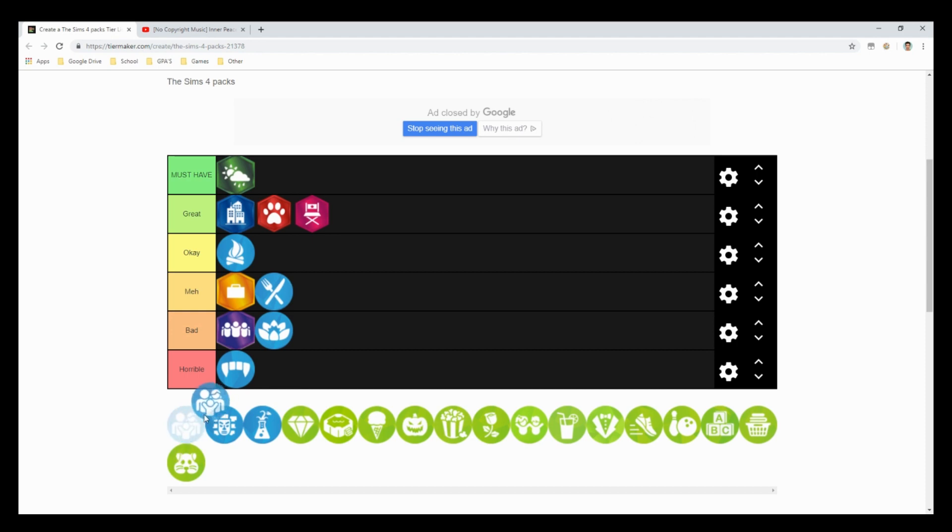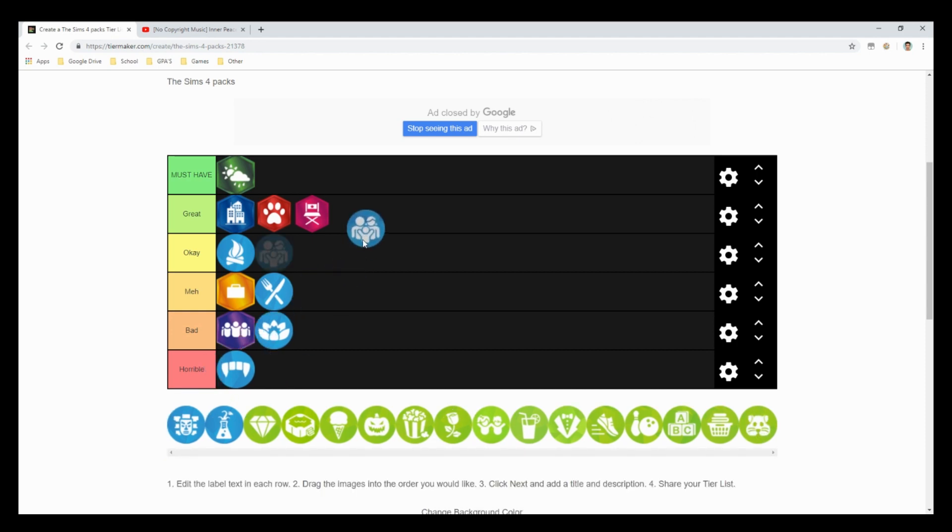The next pack is Parenthood, and I'd put this at a great. A lot of people would put it at must-have, but I'm putting it at great because I don't use it as much as packs like Seasons. Still, it really gives a big family experience — character values, giving sim children and toddlers more of a childhood. It's really like everyday life when you're raising a child.